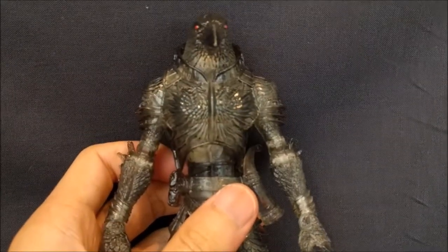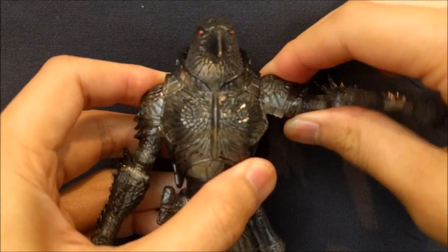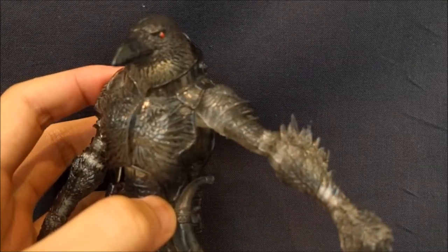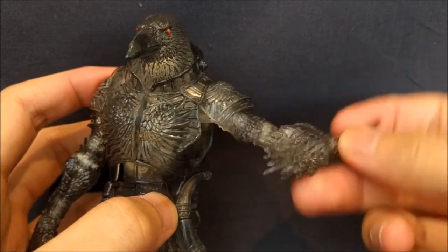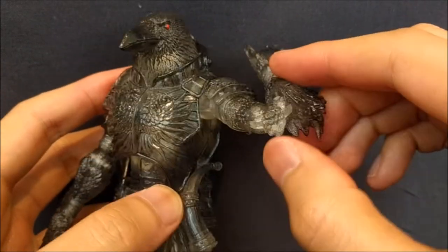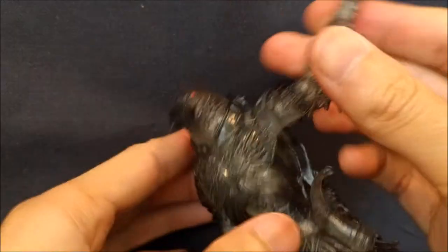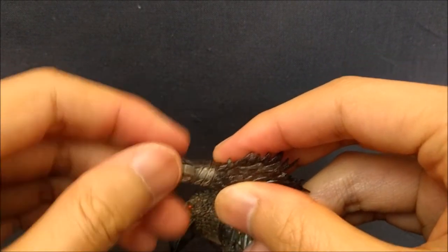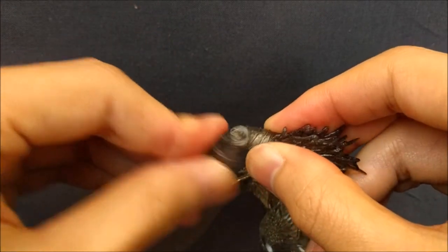For the shoulders, we have a hinge so you do get almost 90 degrees, better than 45. You have bicep swivel, which is really well hidden in the armor — it's just this plate right here, really well done. You have double jointed elbows, and even the elbow cap is a feather, so it looks nice. For the wrists, it's just a hinge and a swivel, and you get pretty decent range of motion going back and forward.